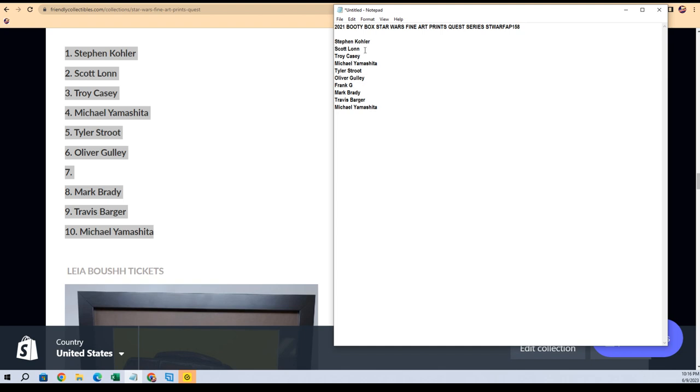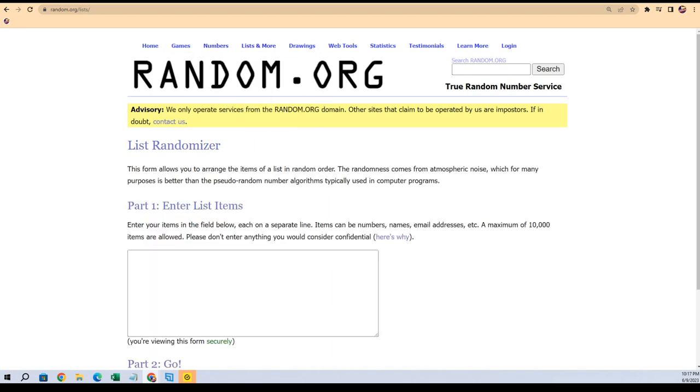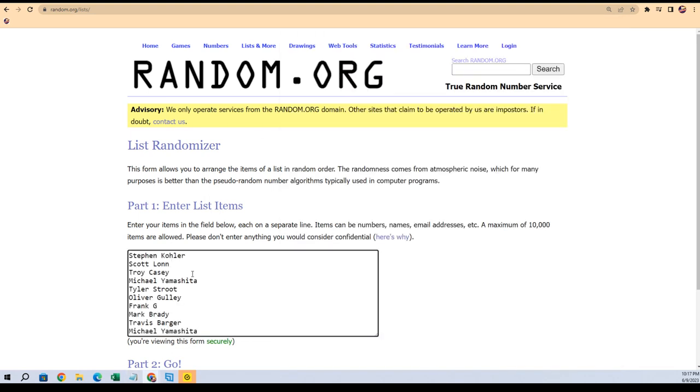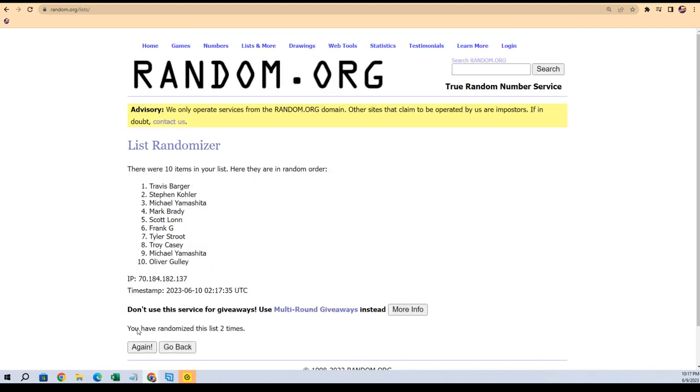There we go — one, two, three, four, five, six, seven, eight, nine, ten. Alright, so ten people in here. Let's go to random and random seven times. Number one spot after seven is going to take this thing home — the framed Ray. Let's do that seven times through. Guy in number one spot after seven gets the Mike Mitchell framed Ray. Here we go — seven times: one, two, three, four, five, six, and seven.